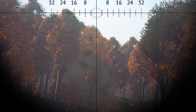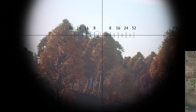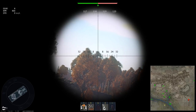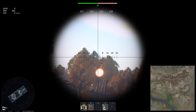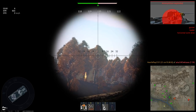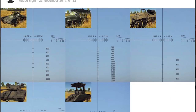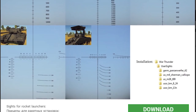Additionally, the default sight for rockets has no markers indicating range, which makes range-finding useless, so aiming becomes even harder compared to any other tank with slow projectiles. For this reason I would highly recommend using a custom sight — link is in the description.